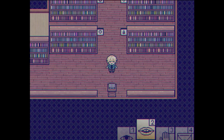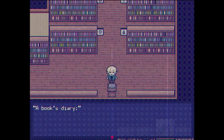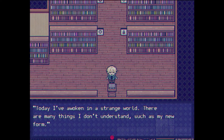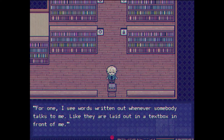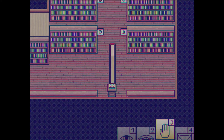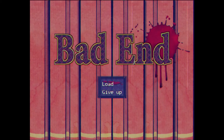The next death is touching the little book in the library. A book's diary: 'Today I have awoken in a strange world. I seem to have turned into a book. I see words written down whenever somebody talks to me — they're laid out in a text box in front of me.' Okay, this game is starting to break the fourth wall. And then — oh god! Was that the book's diary? Why is there a giant-ass book just wandering around? This is probably one of the weirdest games I've played in my entire life.